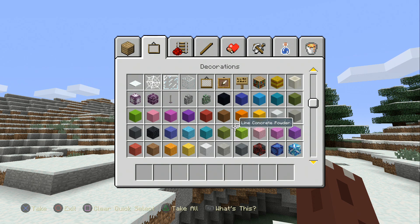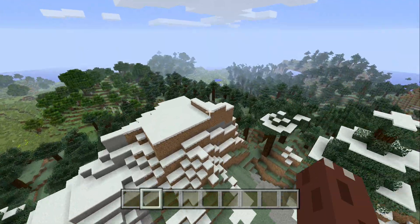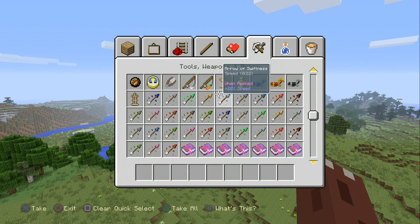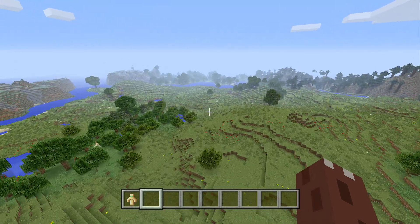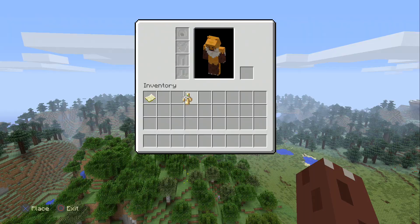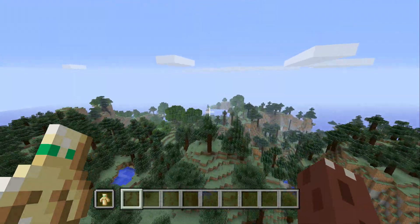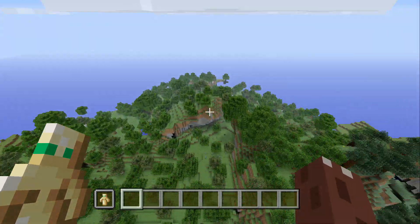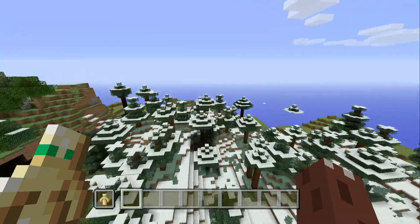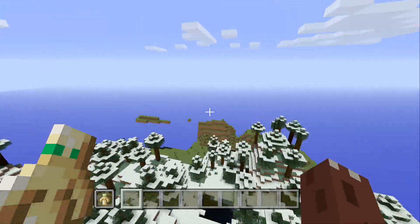Now we have the observer in the game. TU53 was less than a month ago and now we're at TU54 with the totem of undying, one of my favorite items. There is another item you can hold in your left hand. I want to find a dark oak biome because I want to find one of those woodland mansions.